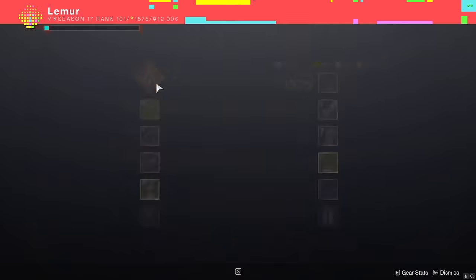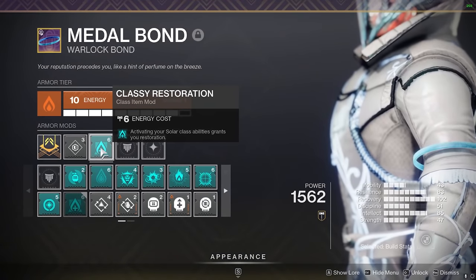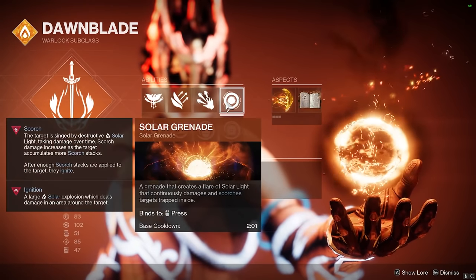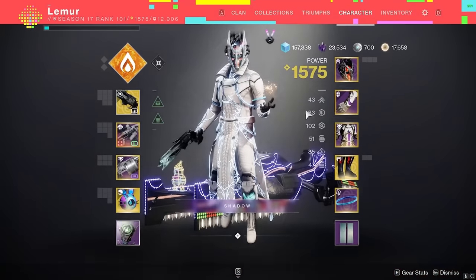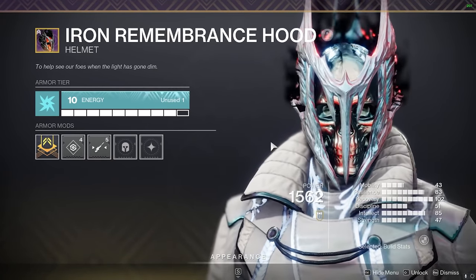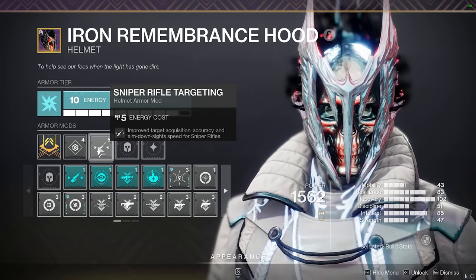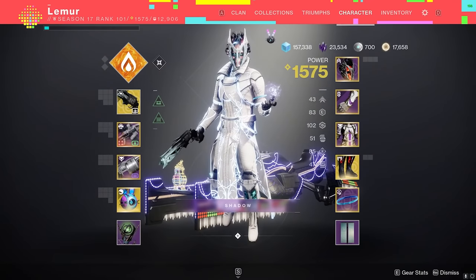Now if you're curious what I'm running on my Dawn Blade for the gameplay in the background — I'm running Phoenix Dive with that new artifact mod where activating your solar class ability grants restoration. I usually wouldn't run Phoenix Dive because it's really bad, but with that perk it's awesome and makes for some really cool plays. I'm running celestial fire with burst glide, solar grenades, Icarus Dash, and heat rises. One more thing I want to touch on — the sniper rifle targeting mod. On mouse and keyboard, I think this mod is a little bit of a placebo effect and doesn't do that much in terms of target acquisition. However, it does give you improved aim-down-sight speed, which is nice with the snapshot changes. It will do a little more for you on controller than mouse and keyboard, but it's not necessary.